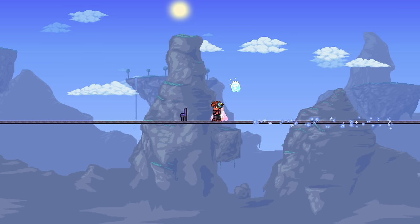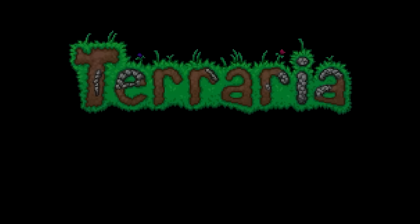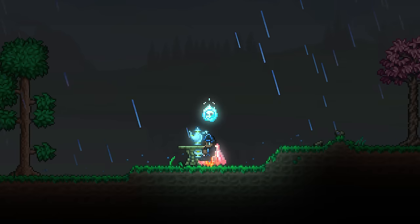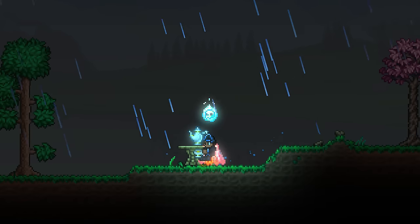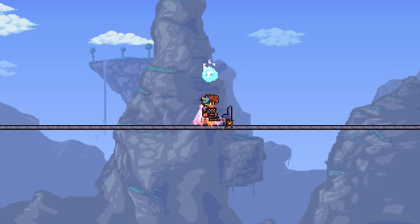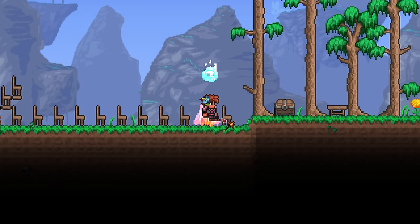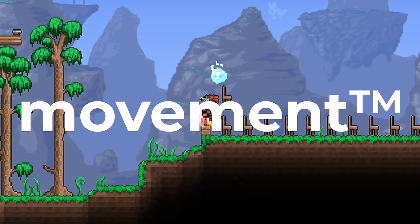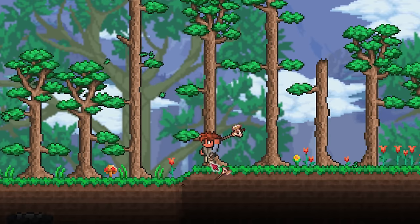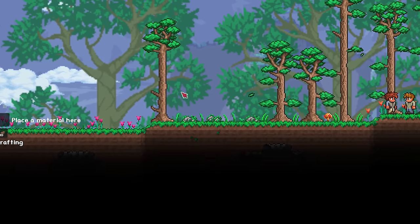So what does a Terrarian do in this situation? Chairs. In 1.4, ReLogic added the ability to sit in chairs. While this feature may seem innocuous, it serves a vital purpose in this run. Sitting in a chair moves you to the chair's block and can be activated with just a click. Chain some chairs together and BAM — we get movement. If you're lucky, you'll spawn in reach of a good amount of trees, giving you the wood you need. And while you can't open your inventory to craft, you can craft via the guide if he's within range.